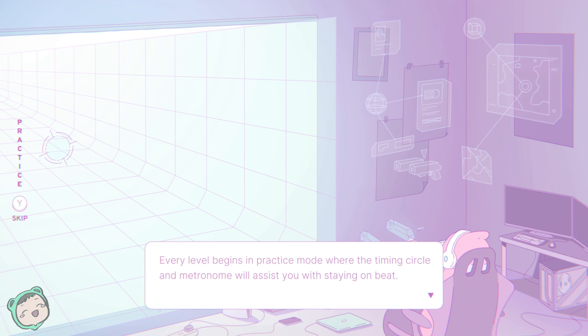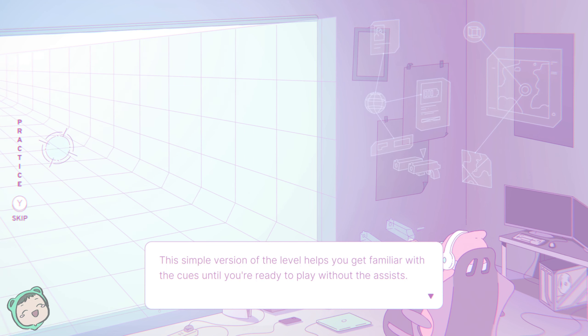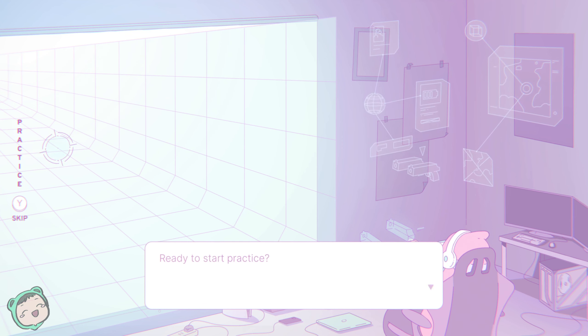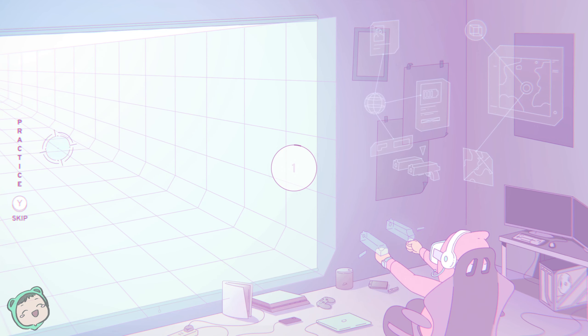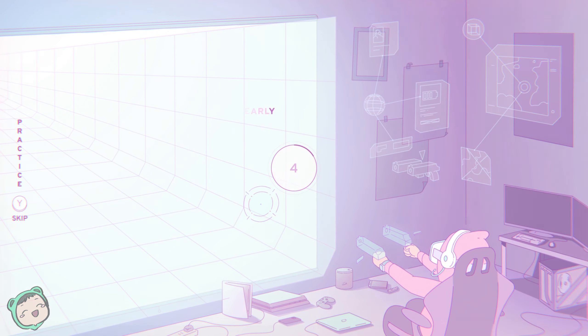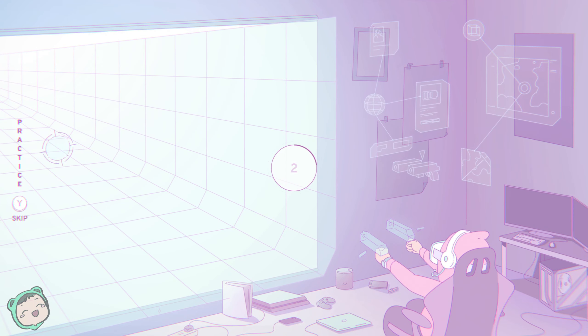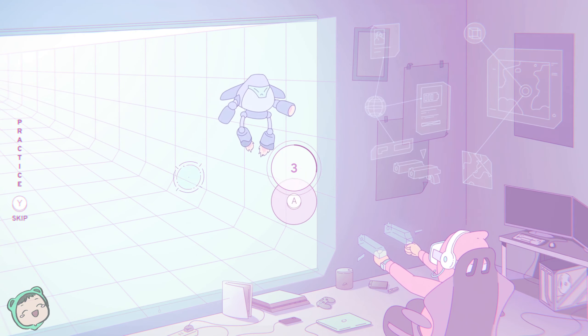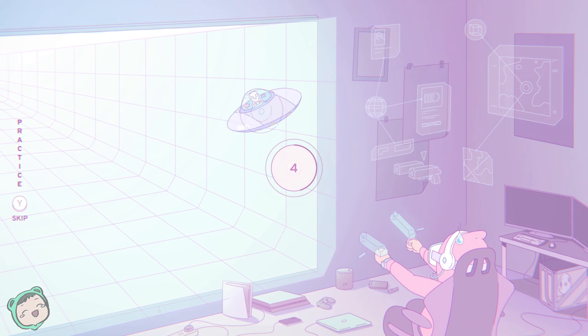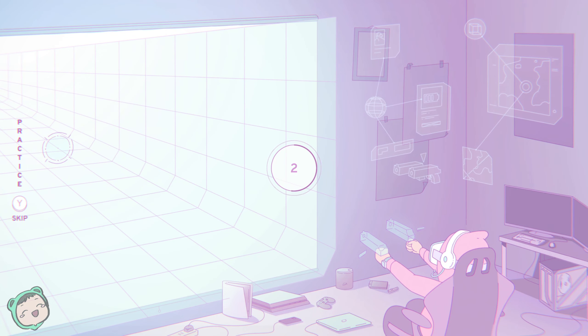Every level begins in practice mode where the timing circle and metronome assist you with staying on beat. This simple version of the level helps you get familiar with the cues until you're ready to play without the assists. If you want to use the assist even outside of practice mode, you can enable that option in the settings. Like the music sounds cool. I wonder if it's just A and then the LR buttons, because even without the cues I think it's gonna be just the A button maybe. Also don't know how long the songs are.